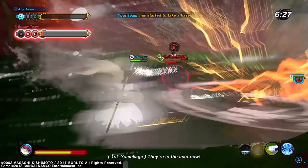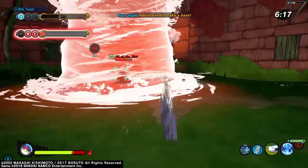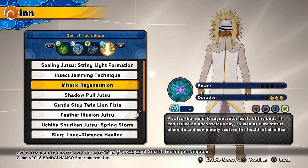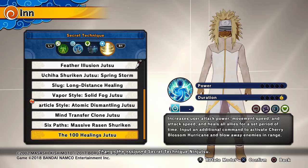In base battle, healing teammates isn't the main priority, but you should always have some way to heal your team in every game mode if you're a healer. It's good to have at least one global healing move — like Ino's Heal, Mind Transmission Palm Sage Jutsu, or an ultimate like Mitotic Regeneration, Massive Rasen Shuriken, the Slug long-distance healing, or War Arc Sakura's 100 Healings — so you can heal teammates who are spread out all over the map.